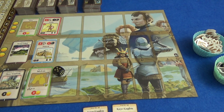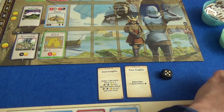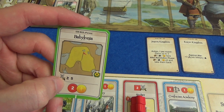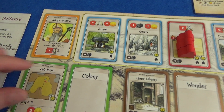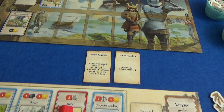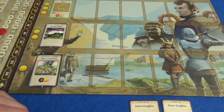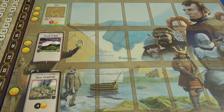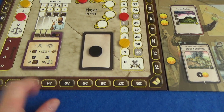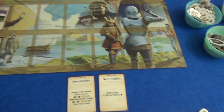The shadow player rolls a five, taking two more architects — but there's no wonder so it balances out. I pay one gold and colonize Babylonia since my military is five or more. It's not worth any points but generates two money every round. Getting it in the first round is quite nice. The shadow player rolls a two — just in time, as that column gets cleared.